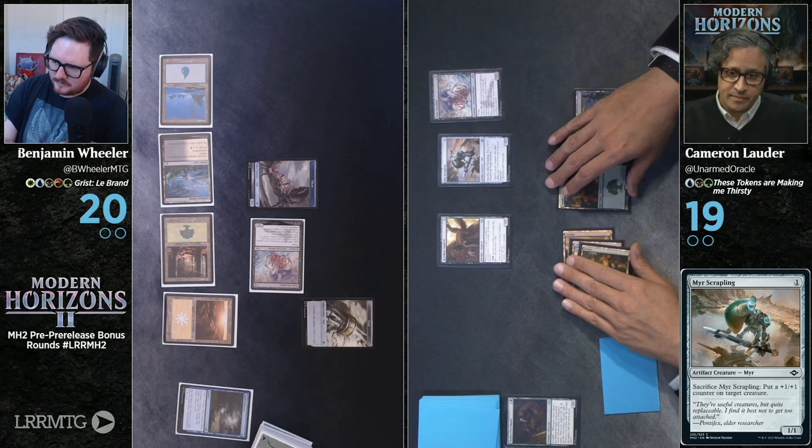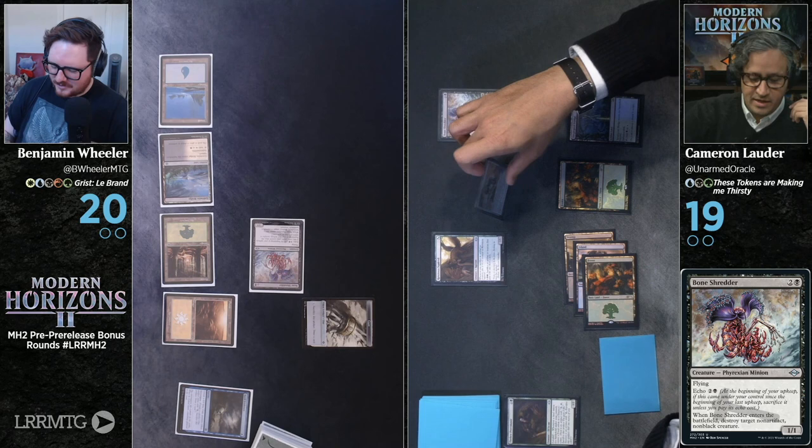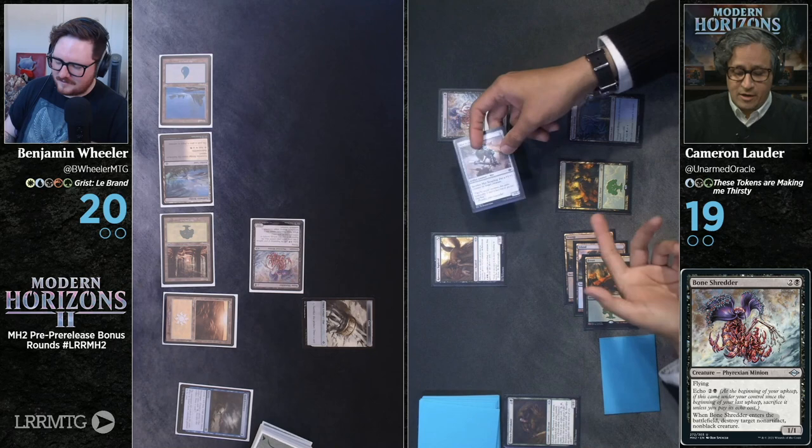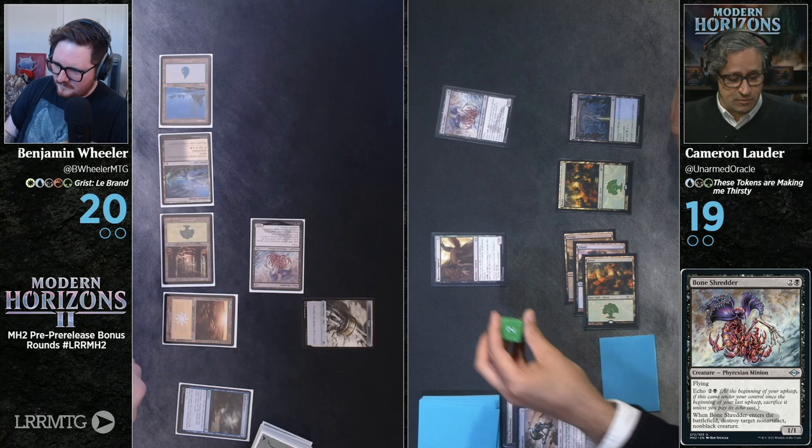I will cast my own Bone Shredder and blow away your crab. Oh, my crab! Poor Detective Claw. I'm going to sacrifice the Mere Scrappling to its own ability to put a plus one, plus one counter on the Ravenous Squirrel. The Ravenous Squirrel gets a plus one, plus one counter — yes, from its own ability.